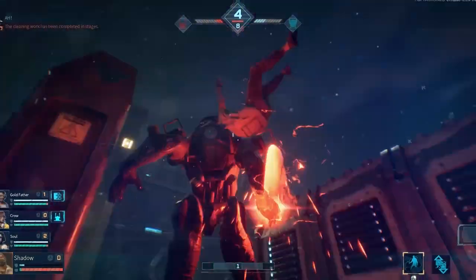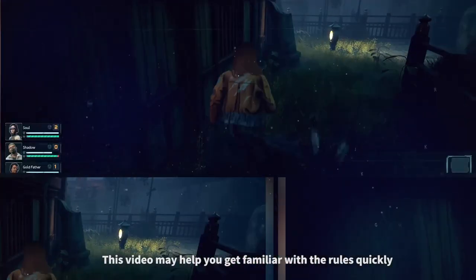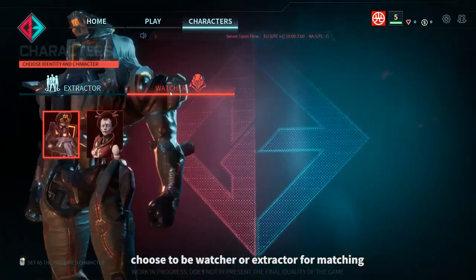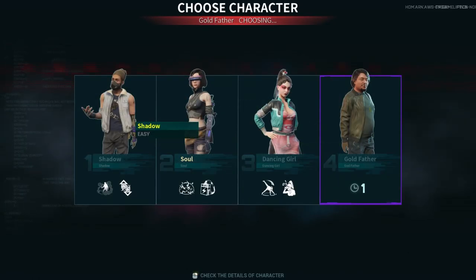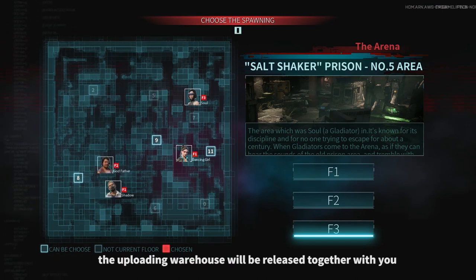Welcome to Gold Express. This video may help you get familiar with the rules quickly, but more fun is waiting for you to explore in the game. Choose to be a watcher or extractor for matching — choose a role to play. Different roles correspond to different skills. Choose the point where you are to be released.